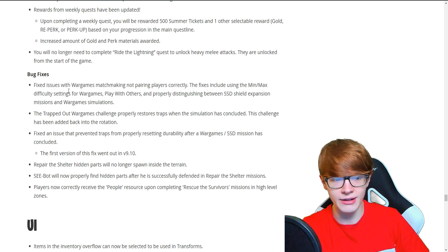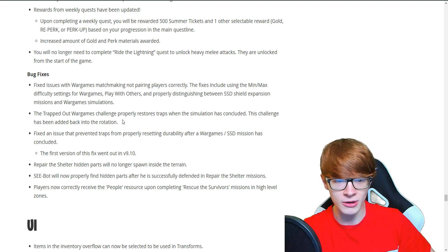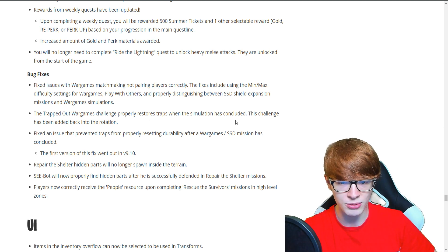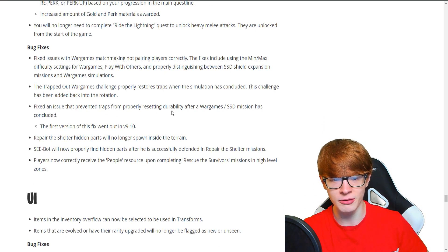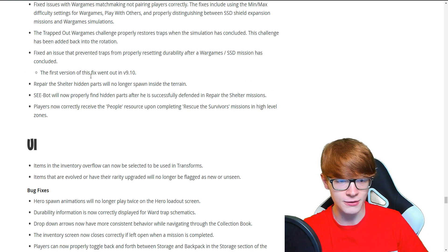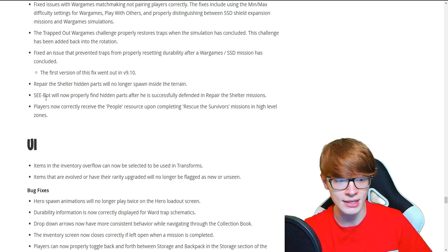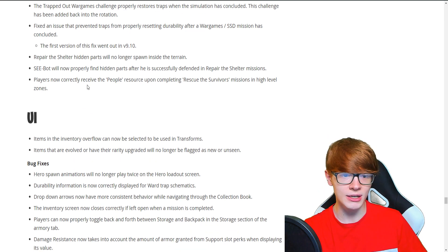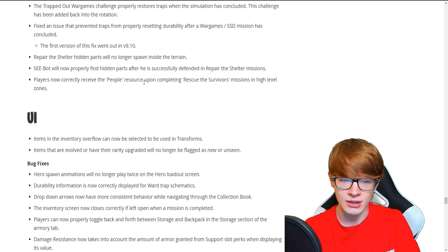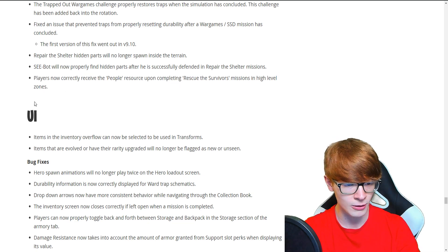We got some bug fixes. They fixed an issue with war games matchmaking not pairing players correctly. The Trapped Out war games challenge properly restores traps when the simulation is concluded. They fixed an issue that prevented traps from properly resetting durability. For Repair the Shelter, hidden parts will no longer spawn inside the terrain — I've actually been having a lot of problems with that recently. C-Bot will now properly find hidden parts after he successfully defends and repairs the shelter. Players now correctly receive the people resource upon completing Rescue the Survivor, which is also something I've been dealing with.